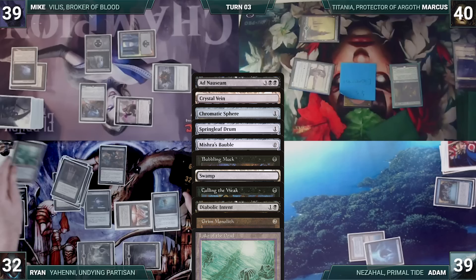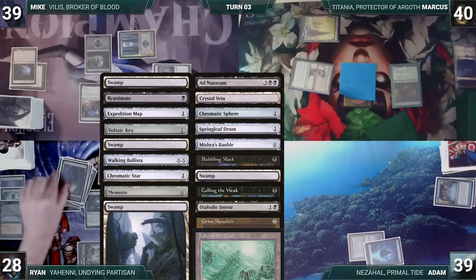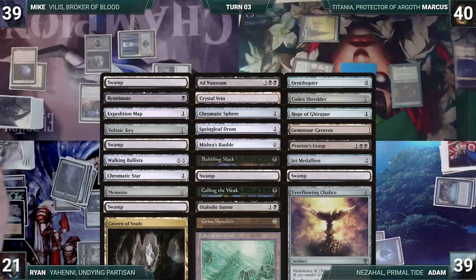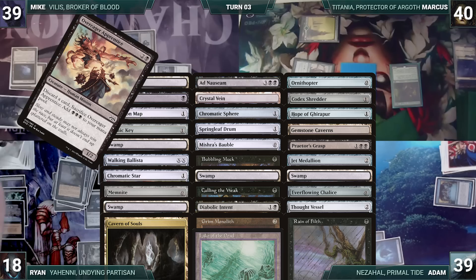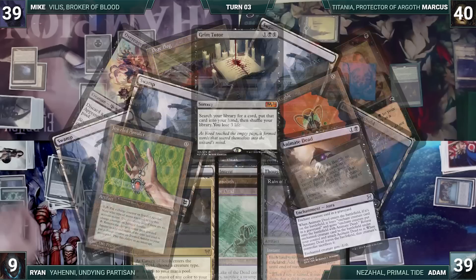...Memnite, Swamp, Cavern of Souls, Horn of Thopter, Codex Shredder, Hope of Ghirapur, Gemstone Caverns, Praetor's Grasp, Jet Medallion, Swamp, Everflowing Chalice, Thought Vessel, Rain of Filth, Overeager Apprentice, Blood Pet, Peat Bog, Swamp, Swamp, Ebon Stronghold, Swamp, Urza's Bobble, Jeweled Amulet, Animate Dead, Grim Tutor — deciding to stop there.